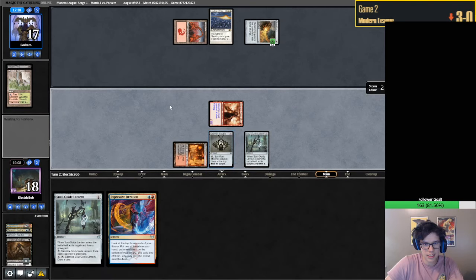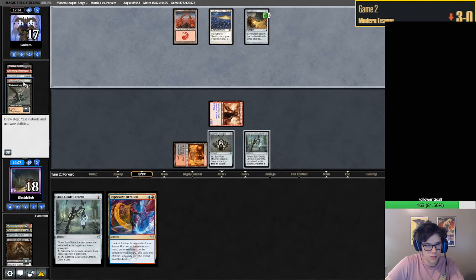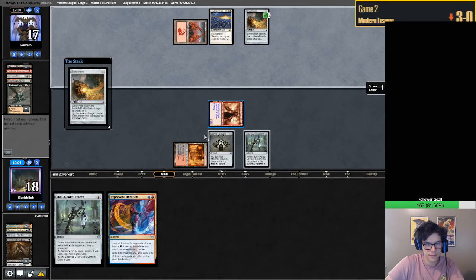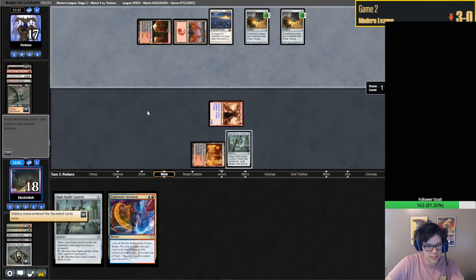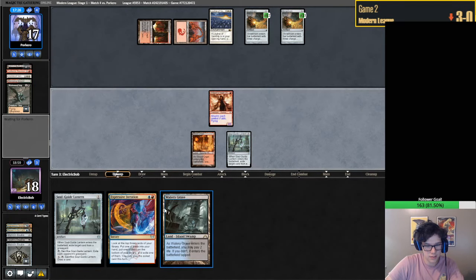Golgari Thug - I guess we can just let them begin to mill a little bit, I don't think we really care. This is what you're supposed to do - just find your two Soulguide Lanterns and win like that. That is our plan. We have Expressive Iteration to get our third land and I think we should be good.